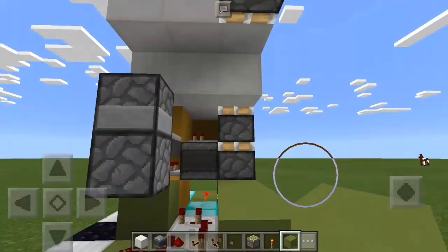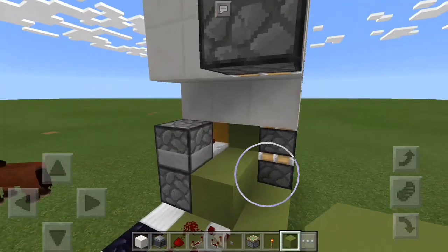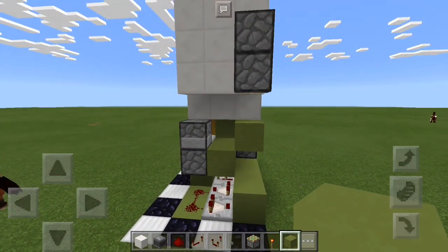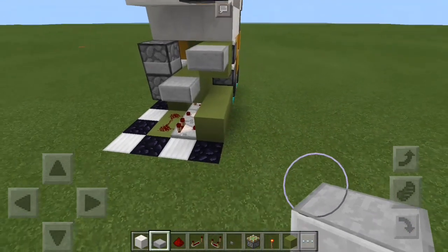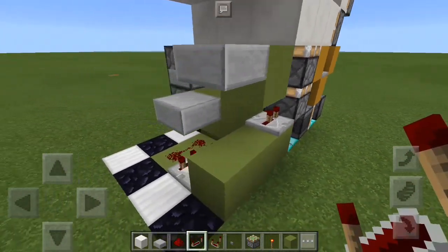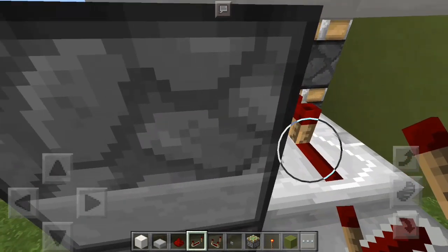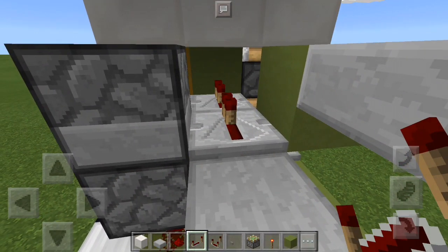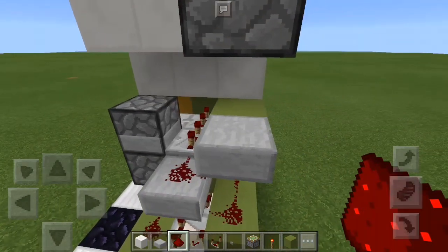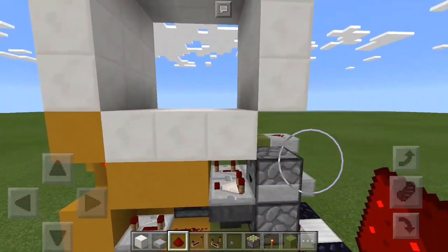Place two blocks there, two blocks there, a block on top of that observer, a block right there, and a half slab there and there. Now take a redstone repeater and place it right there on two ticks. Place two repeaters right there — both of these need to be on three ticks, so click them twice each. Then take redstone dust and place it here, here, right there, and in these two spots right there. And that is our opening circuit.